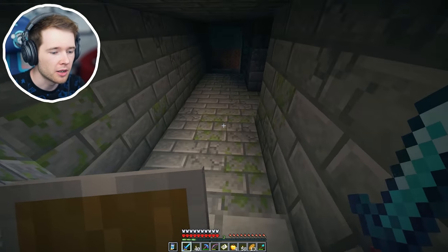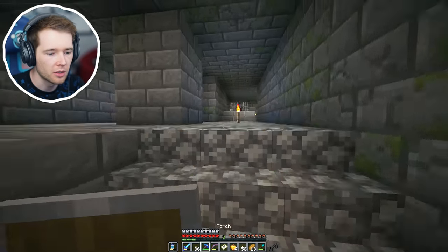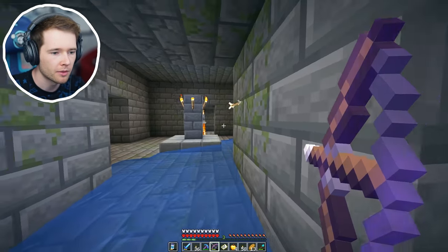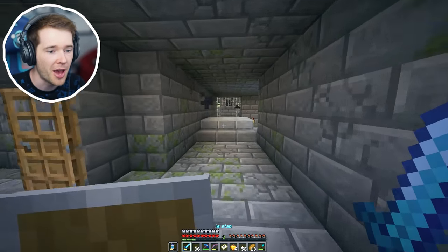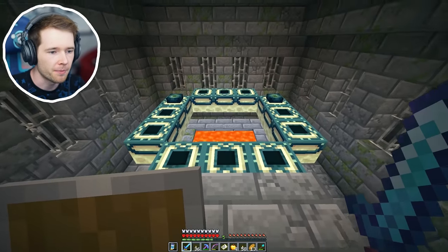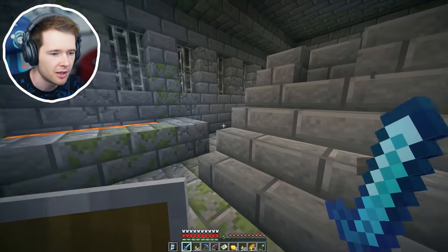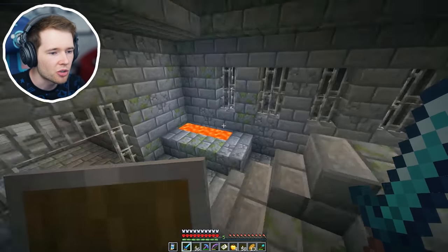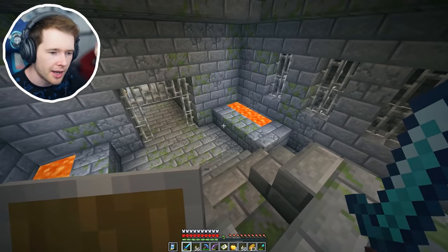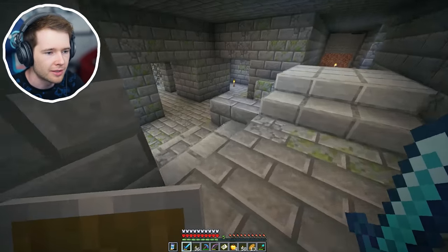We found it already! No way, we've actually found the end portal room already. That's crazy - I have never found one that quick before. Skeleton - watch out, come on through the door buddy, I've got an arrow with your name on it. We found it! So what I want to do is - first get rid of the silverfish - goodbye. It's only got two eyes in already. One two three four five six seven eight nine ten - we need ten of these to activate it. I kind of want to just dig up so I can get straight back here, but I also want obsidian.